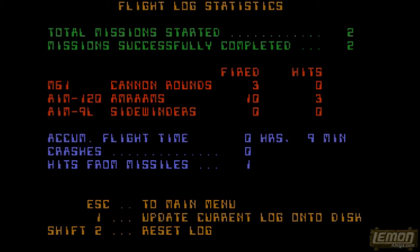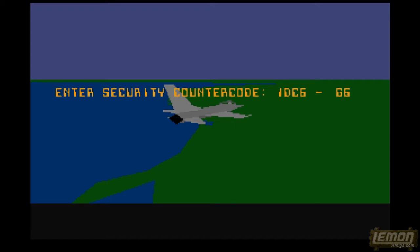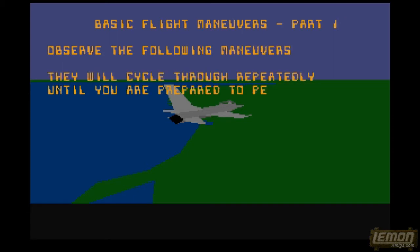When we first enter the world of F/A-18 Interceptor we must qualify for the missions, and this requires a degree of training. Let's press number 3 and see a demo of that training. Here you can see me entering a code from the code wheel which came with the game - this is actually a crack, so that's not going to make any difference. And here's the brief.